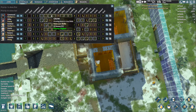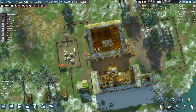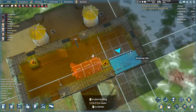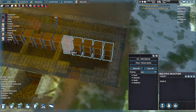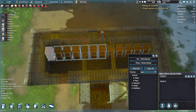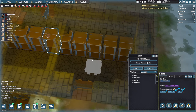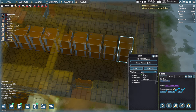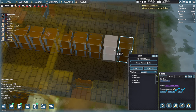I want to take the butchering table and relocate it to here. I also want to go down a level and set these ones up for meals — this one's for raw. They can all be very high. Copy and paste, copy and paste — there you go.